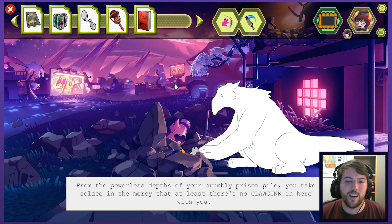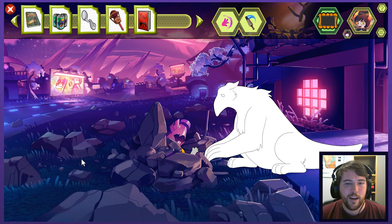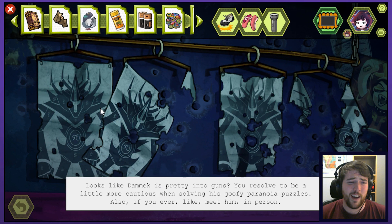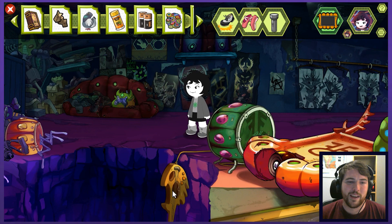From the powerless depths of your crumbly prison pile, you take solace in the mercy that at least there's no claw gunk in here with you. These words are just whoosh. From the powerless depths of the claw gunk — that whole biz is the same. I don't think there's anything to be done from this perspective. I believe I'll swap back the hives. I guess his attic is his shooting range. Looks like Damek is pretty into guns. You resolve to be a little more cautious when solving his goofy paranoia puzzles.